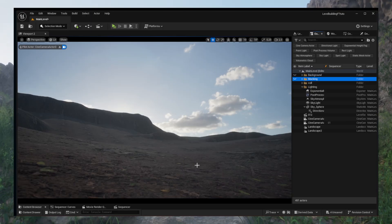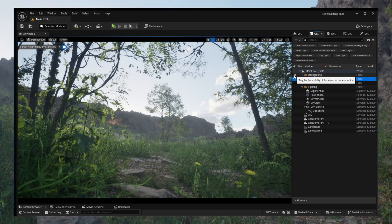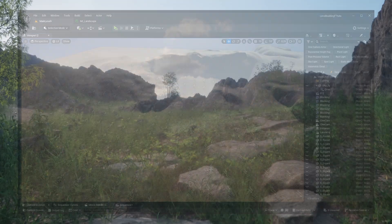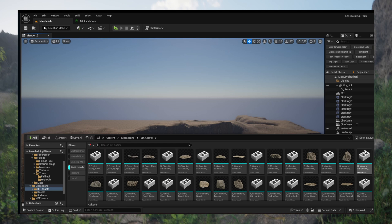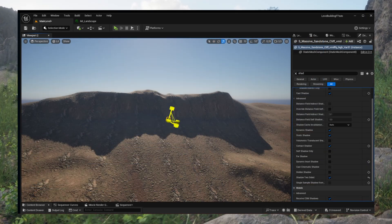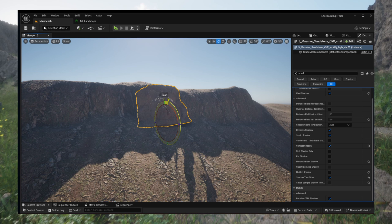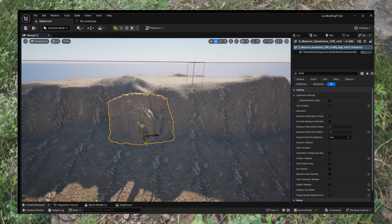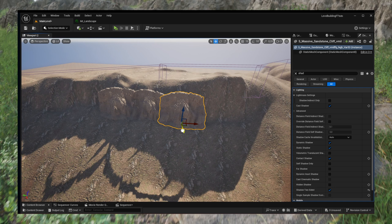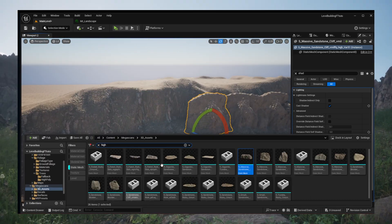Once the landscape was ready, I blocked the main shapes using Cubes and Cylinders. Next, I placed large Cliff Static Meshes all along the edges of the playable area. The main goal here was to hide the raw sculpted landscape from the terrain tools, because without them you can clearly see those unnatural slopes and flat edges. Cliffs act as a natural barrier, breaking up those shapes and blending the edge of the map with the rest of the environment.